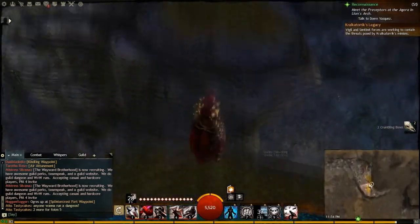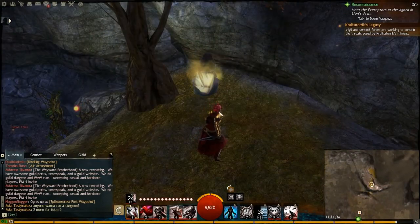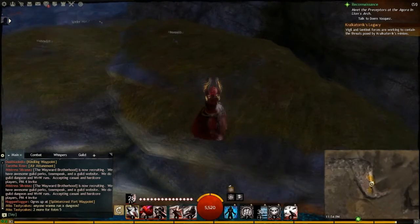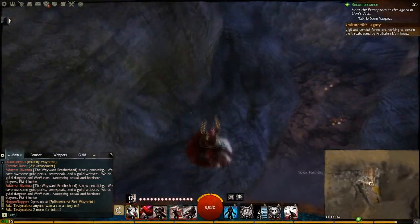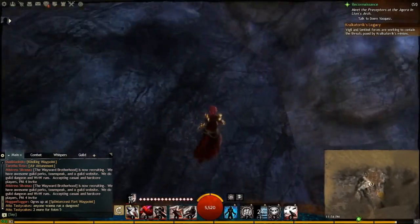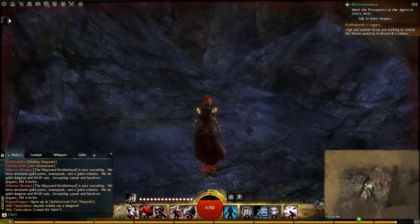Jumping across this lip and onto this platform you'll find your first chest. This chest is not necessarily the end of the puzzle — you do not get your achievement from that chest. That chest is more of a decoy. What you want to do is double back, hop across this lip, and then at the far end of this lip drop down into the hole illustrated here.